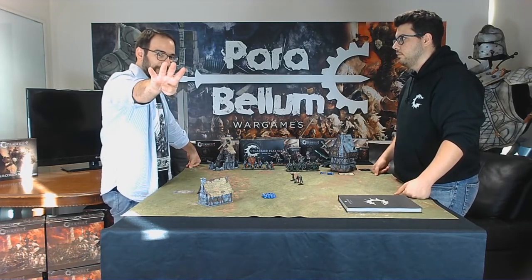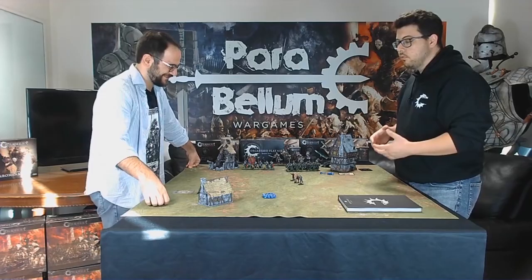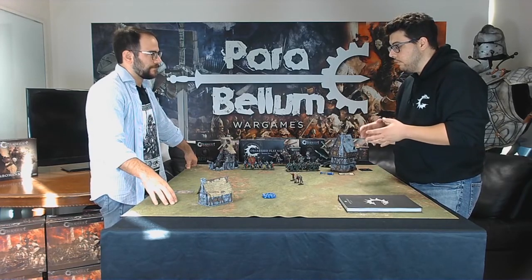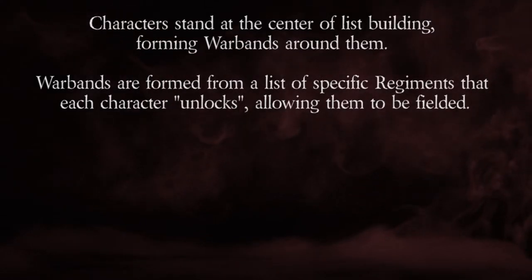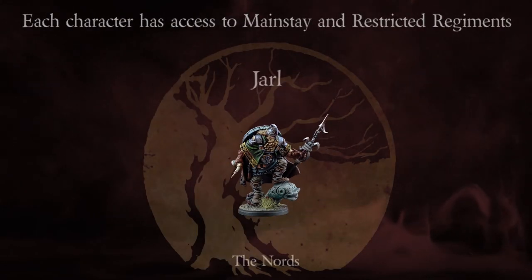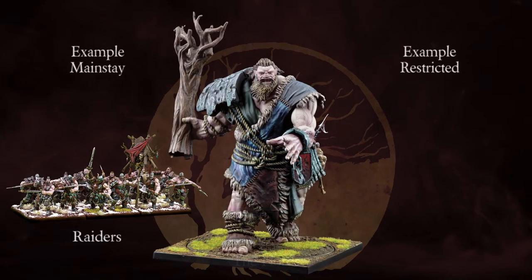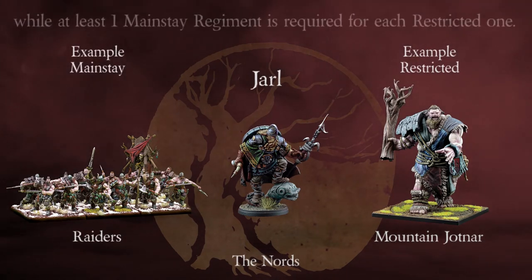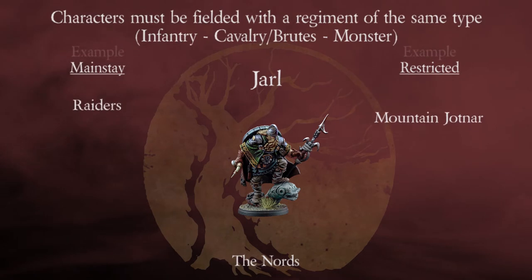The fourth unique thing about Conquest: retinues and list building. Conquest has a very specific way of creating army lists. Every army list is essentially smaller warbands that come together and act as an army. Every warband has a leader — a character — that unlocks mainstay and restricted units. Mainstay regiments are thematically available to that character, for example mercenary craftsmen to an imperial officer. Restricted units are things that are either not as easily available to that character or rare in general. Every warband can have up to four regiments, and you need at least one regiment that the character can join.